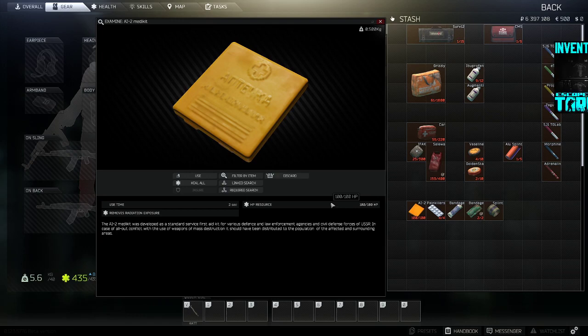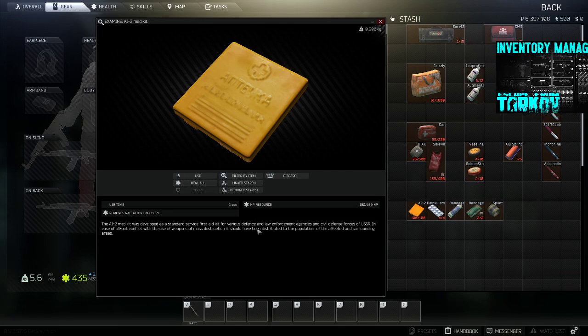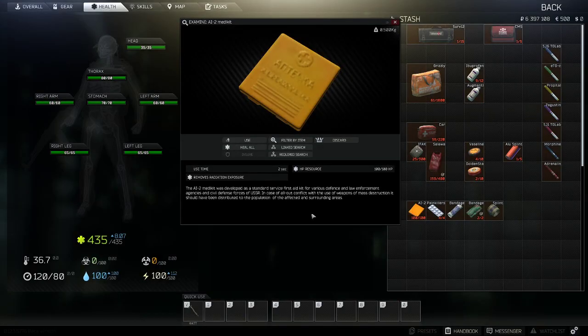The last thing to touch on before we jump into each item in detail is the use time. For example, the AI-2 medkit takes a few seconds to pull out, two seconds to use once the item is out, and then a few seconds to put back away. So the time from when you use this to when you can shoot again is going to be between six and seven seconds.